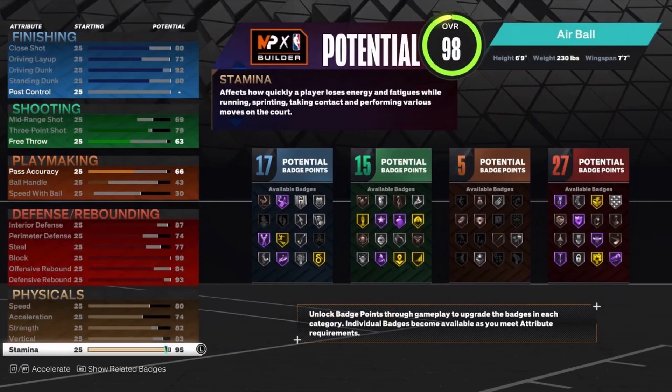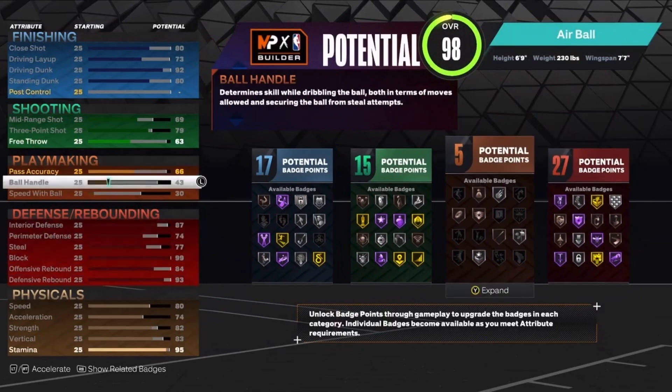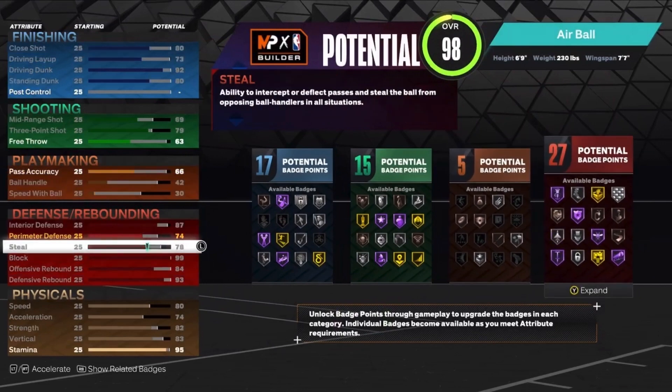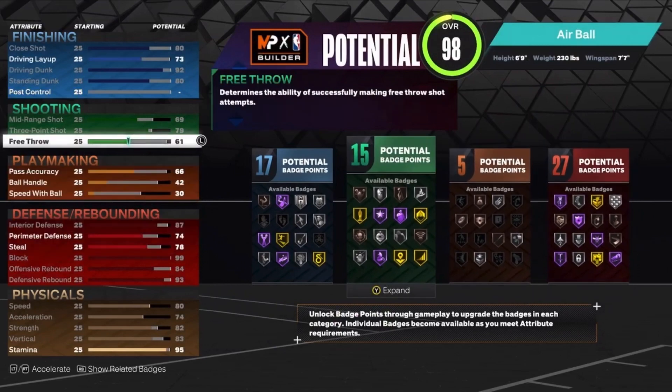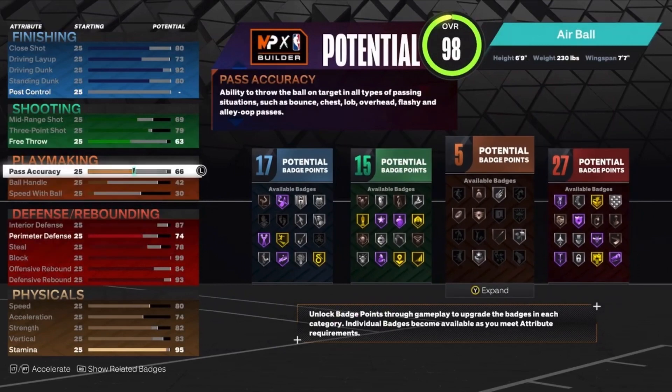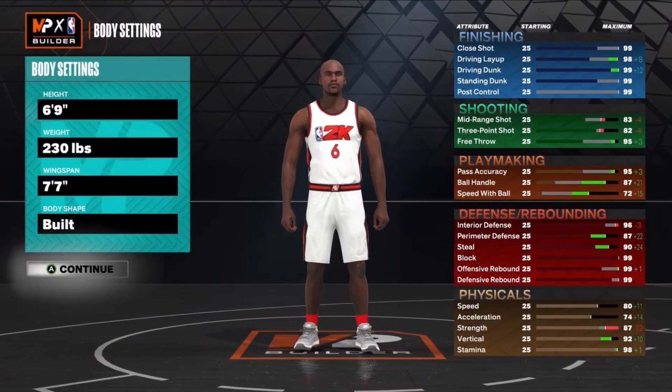The stamina is going to be a 95. We do have a few more attributes remaining. I'll put the ball handle down a little bit and get that steal up to a 78. Then I can put the pass accuracy up to a 67, and put the rest on free throw. So that's the build: 17 finishing, 15 shooting, 5 playmaking, and 27 defensive badges. Really solid badge spread — there's a total of 64 badges on this build.